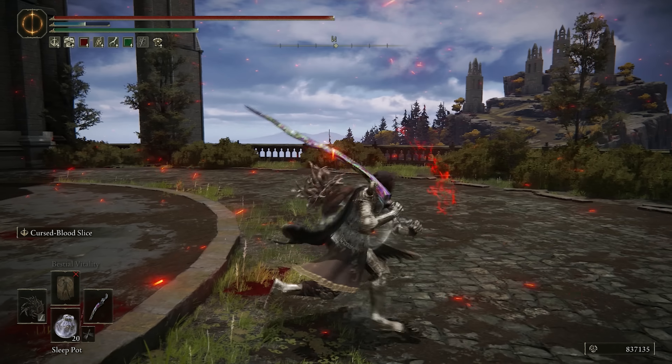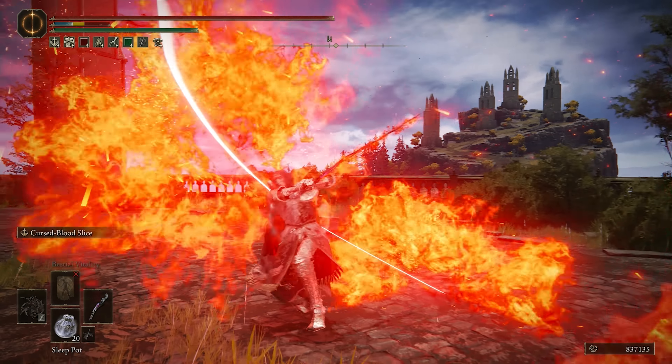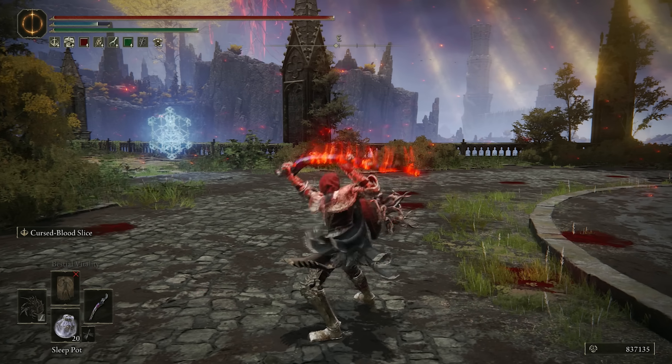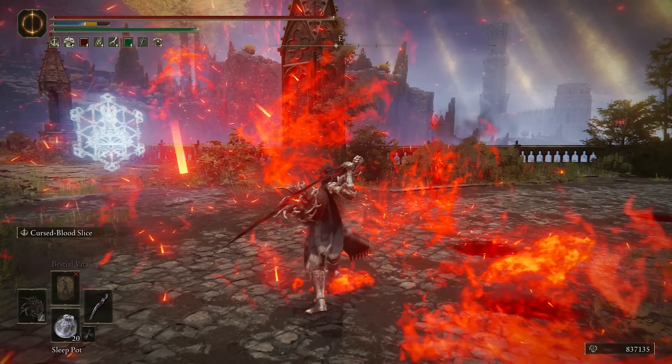You can do two different things with that. If you manage to land the initial part, you can go for the follow-up. I get roll-catch with that, and if they get stunned by the bleed of the initial strike — so when you do the slice, the bleed explodes afterwards — if they get stunned by that, I like to do a heavy attack because it actually combos into the stun. Some really good damage output there.